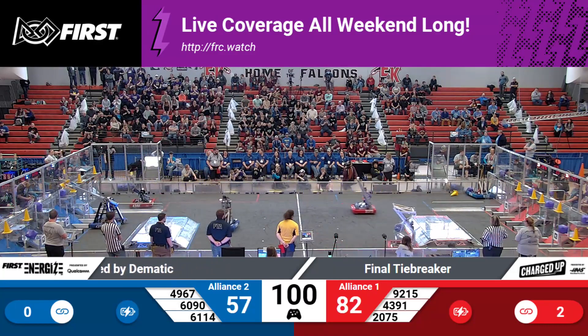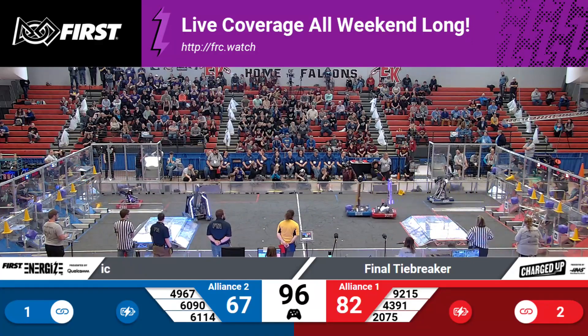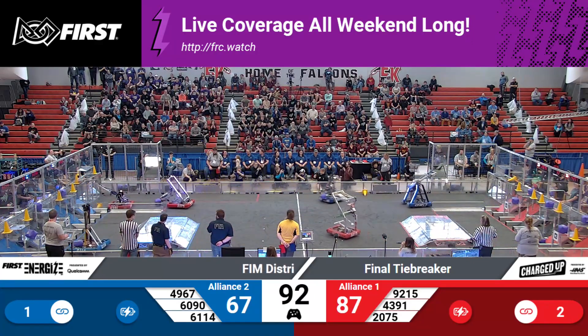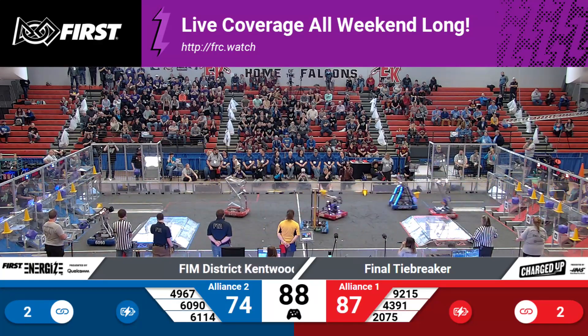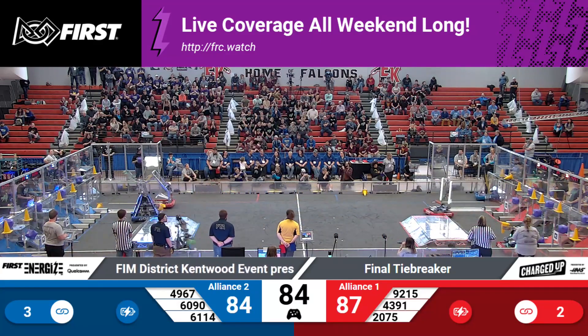Meanwhile, the Blue Alliance — we've got 60, 90 racing back. 49, 67 getting their first connection. This could be a neck and neck game. Red Alliance with a score of 87 to 67 from the Blue Alliance, their number one alliance leading. But Blue Alliance is already starting to catch up. Two connections for each team on the board.